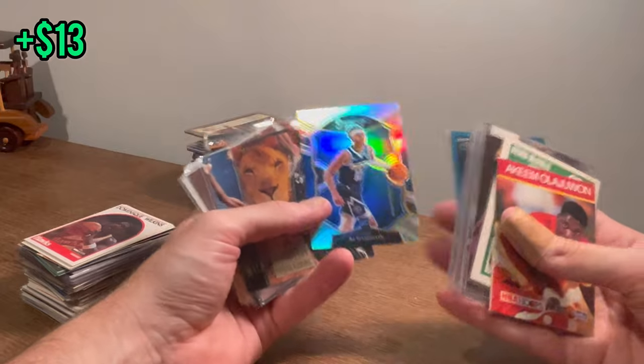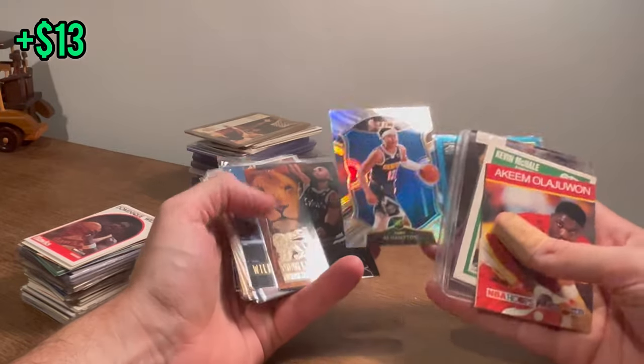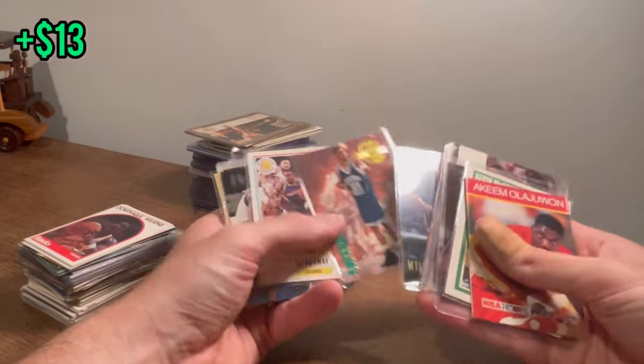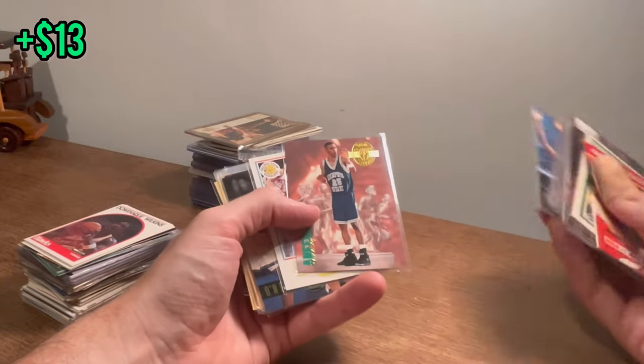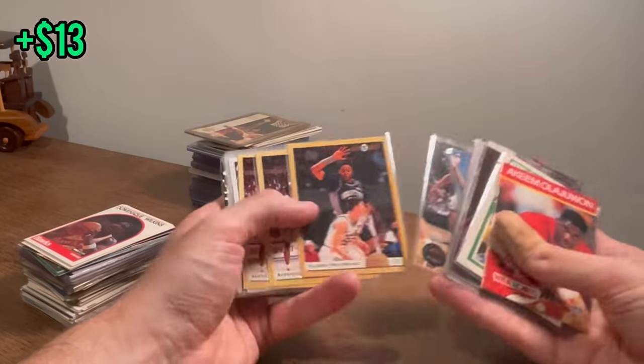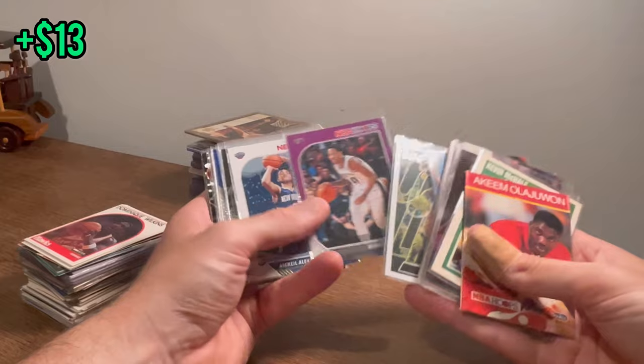That's a nice silver parallel RJ Hampton rookie card — let's go ahead and do that as an extra Easter egg. Good luck. Young Lion Anfernee Hardaway — we've had so many Anfernee Hardaway rookie cards, we might as well give that one away as an extra Easter egg. Good luck. A couple more — cannot complain.